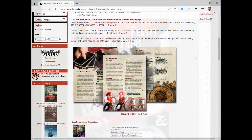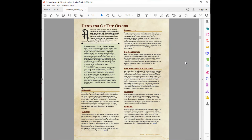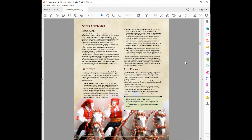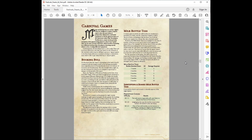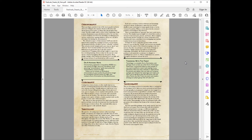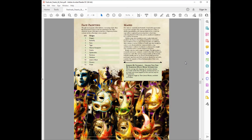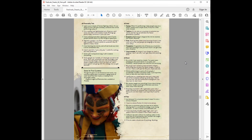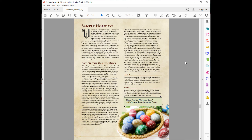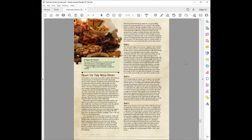The next resource, Festivals, Feasts, and Fairs, is not specific to Saltmarsh or any kind of maritime nautical adventure, but serves as a great resource to add some flair and liveliness to Saltmarsh and the region. Check it out — there are lots of really cool carnival games and different activities, some backgrounds, some magic items, and more that you might be able to include in your adventure while people are going around the region.